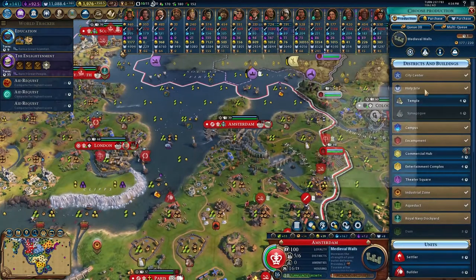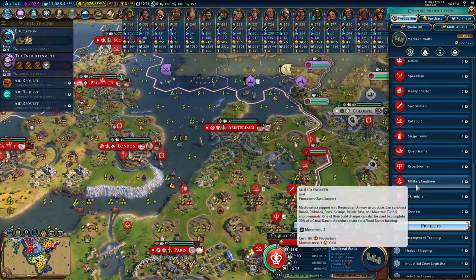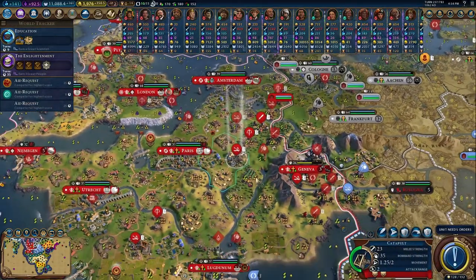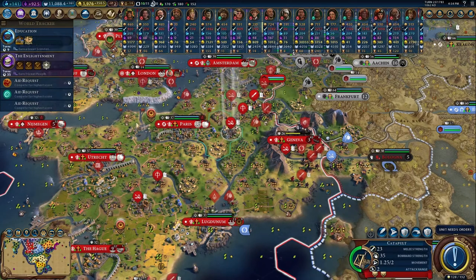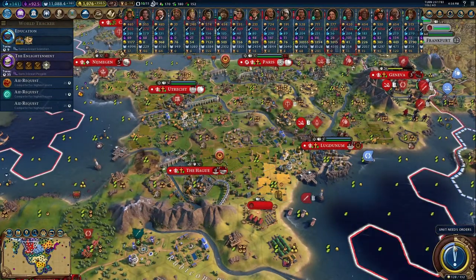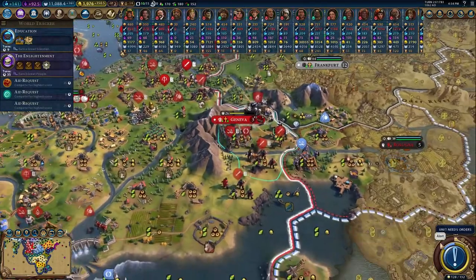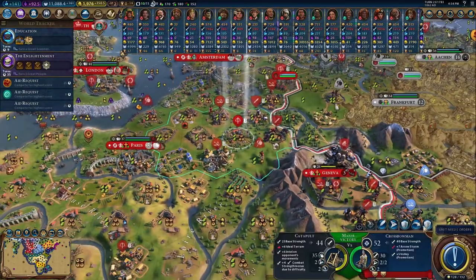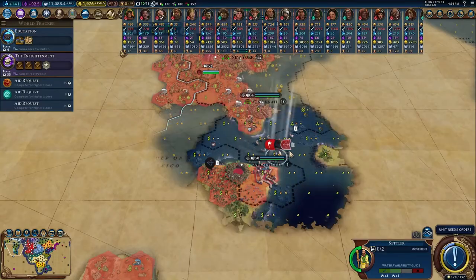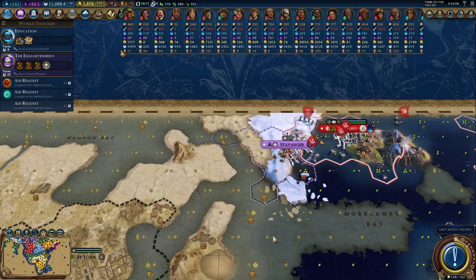Once we get medieval walls, it might be worth getting another military engineer. And then get some more districts here in that city. Soon we'll be able to get universities everywhere and we need to crank them out immediately. We are pretty close to getting a golden age — it should be really nice. What a waste of them settling that city in the snow, because we're just going to raze it. I see no point in keeping it — even with some of the food resources, it's just in this city's way.